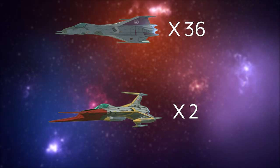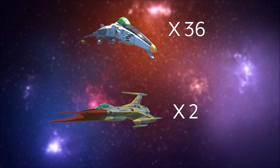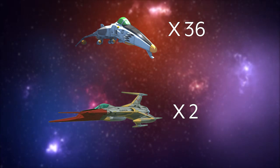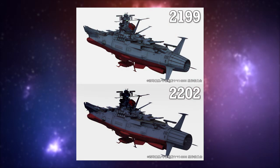The ship would undergo a refit in 2202, swapping out the Type 99 Cosmo Falcons for the Type 1 Cosmo Tiger II fighters. This complement of fighters, along with a variety of anti-aircraft batteries and missiles, allowed the Yamato to traverse almost any combat situation, be it anti-ship or anti-spacecraft in nature.